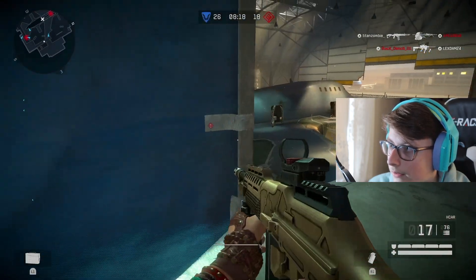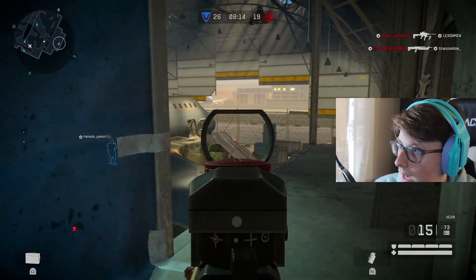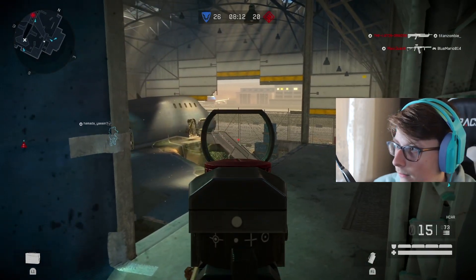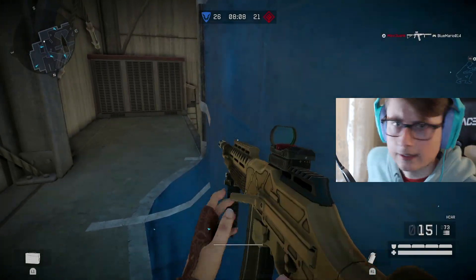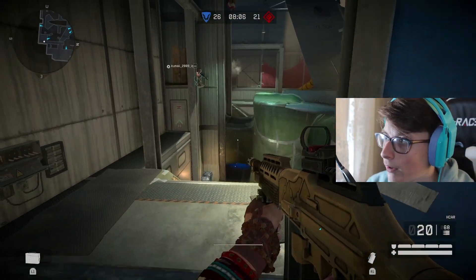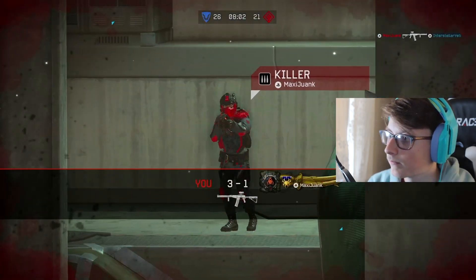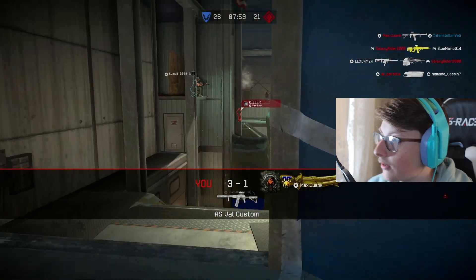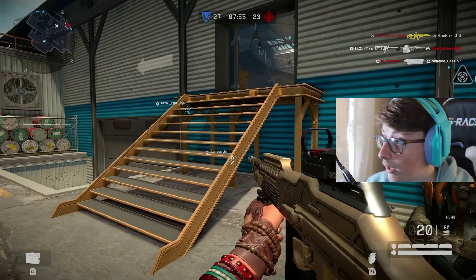Dude, what is that guy doing there, bro? You got an ASVL custom - get inside the plane, bro. Do something productive with your life. Okay, well that guy died. Let's see over here. Finally. Okay, that's fine. We can do this. I just need to stay over here.